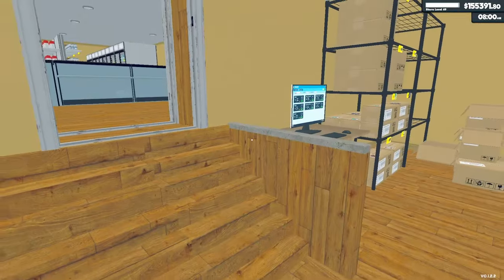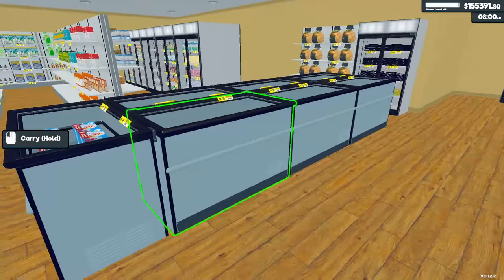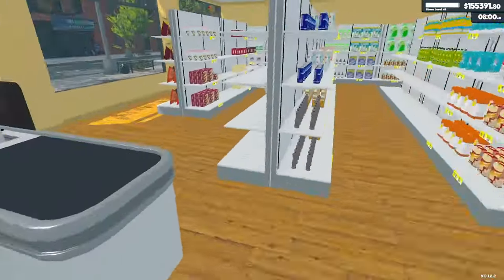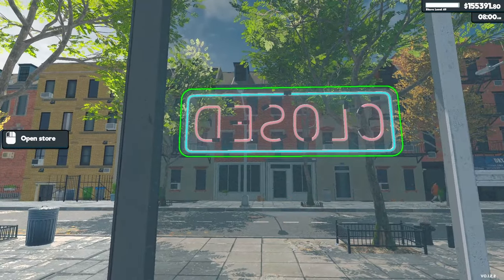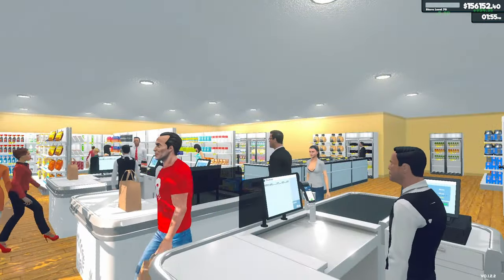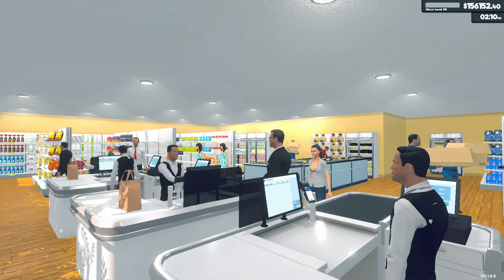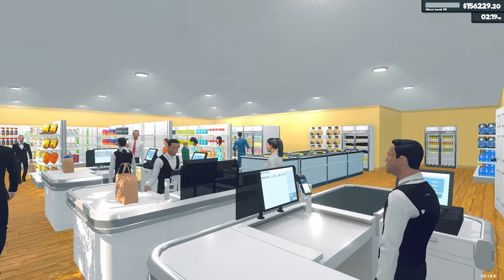I'm so close but it looks like I may have to run it for another day. I'm running out of space to put stuff and I don't really want to buy any more stock — I actually need the money. So I'm going to run it for a day. At some point I'm going to hit level 70 and then we can do the new products. Oh, it's got to be now — there you go! We got store level 70! It's about time. That took a heck of a long time.